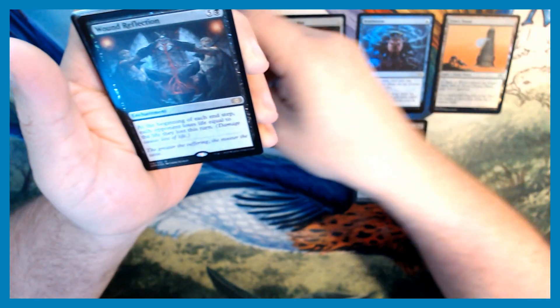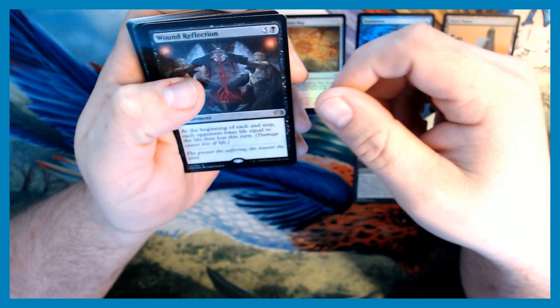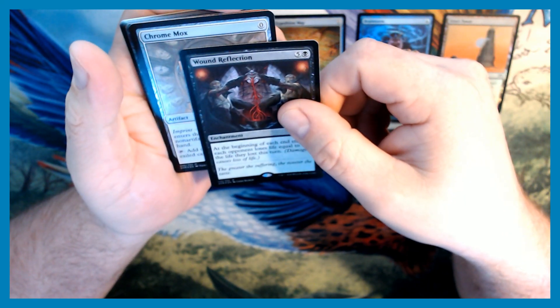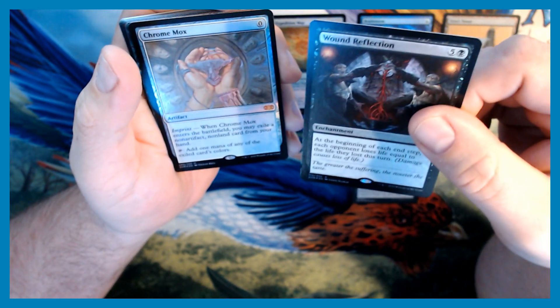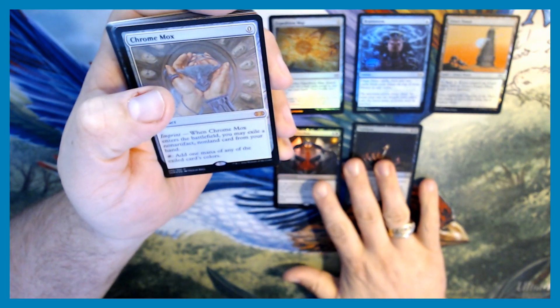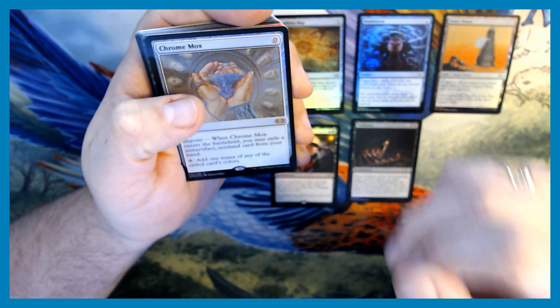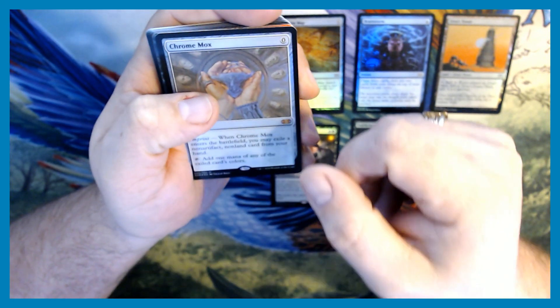Here is the first rare — we have a Wound Reflection, and a Chrome Mox as the mythic rare! Even without the borderless cards, this is shaping up to be an awesome pack. Super excited, love that artwork.